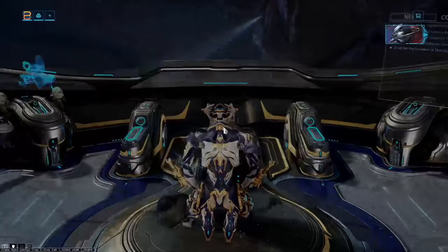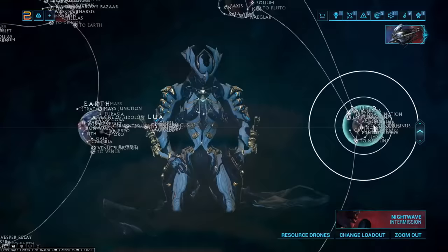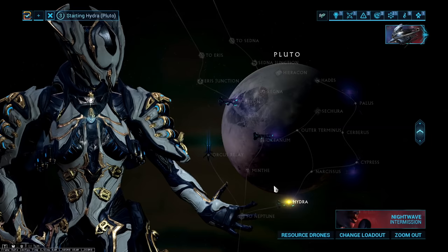With that said, let's go through the process. The best mission by far to generate your liches is on Pluto — it's Hydra. This is a capture mission and you're going to get a refund on the coins you use to generate your liches from here. It's a very quick, easy mission.